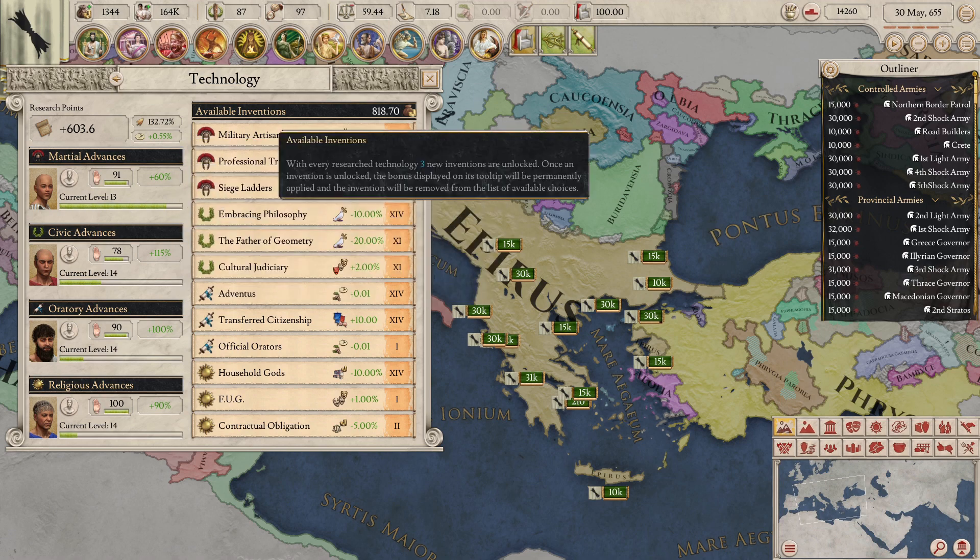Here, in this case, I produce 7,244 research points per year from the citizens. What you do is divide that by the total pops, which is 5,458, and then multiply that by 100 to get a percentage — giving a research efficiency of 132.72%. The game then creates a monthly research value from this research efficiency through a number of calculations. The maximum research efficiency in the game is 300%. Research efficiency is vitally important — the higher the efficiency, the quicker you will burn through the tech levels.